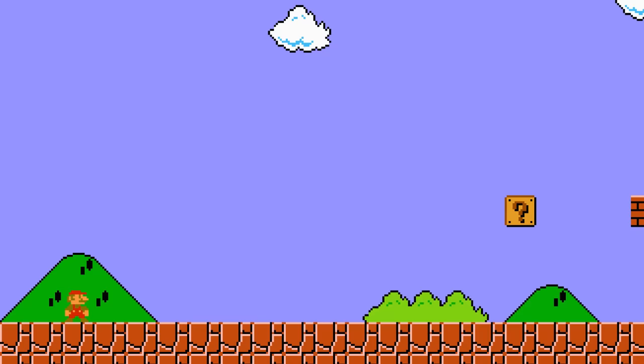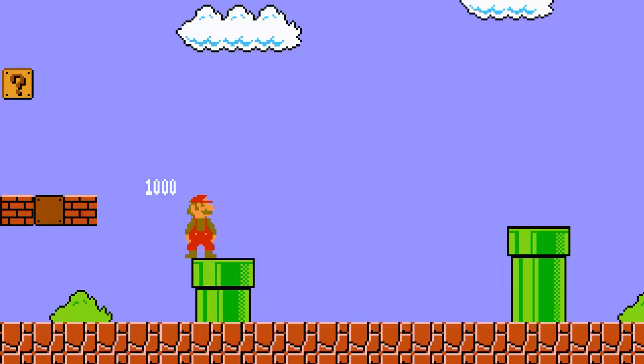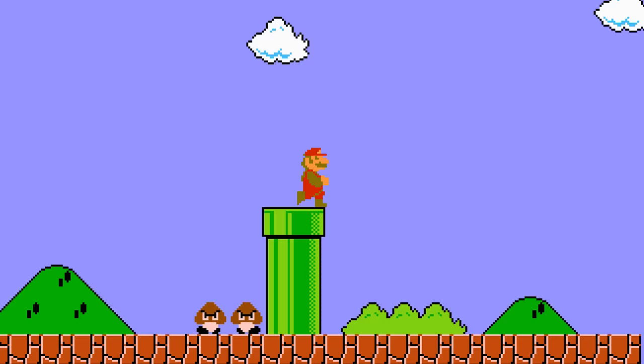Okay, start off going through the level like normal. No big deal. Now when you get to this first gap, you want to head back to the left and get up on that pipe and nudge over just enough so that the gap is barely touching the right side of the screen.